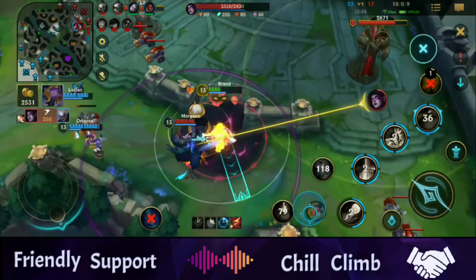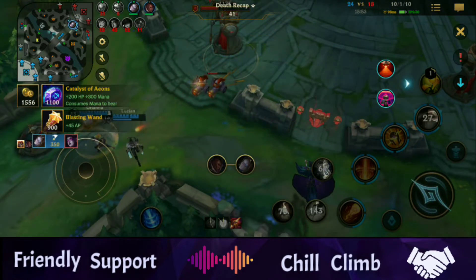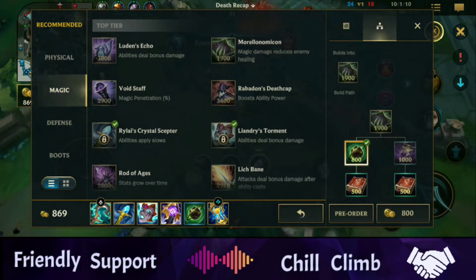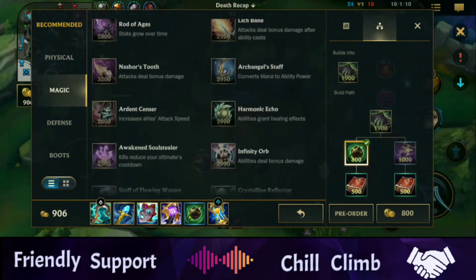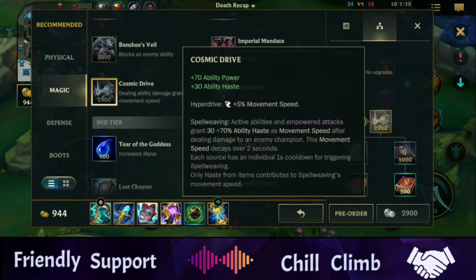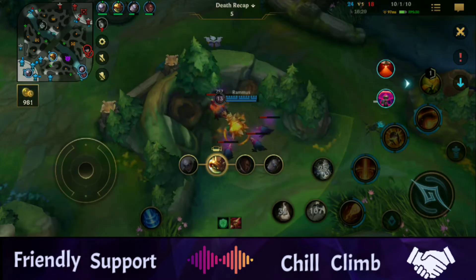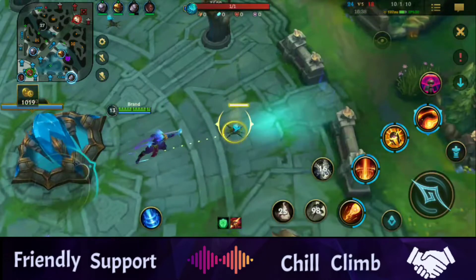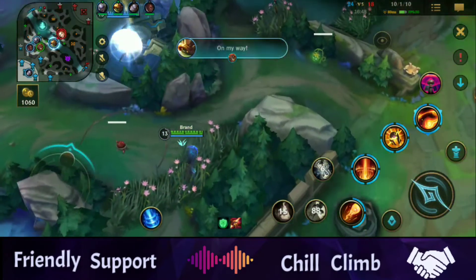Here I get over-aggressive and I die, which is bad because Lux got a probably pretty large shutdown. You see me toggling - looking at the champion screen, used to be Tab on PC League. If I'm dead I'll check items, who's stronger, all that type of thing - basically just looking at the game state, seeing who to target, who to run away from. You can also see who's alive which is helpful.